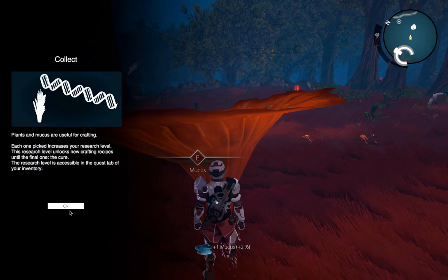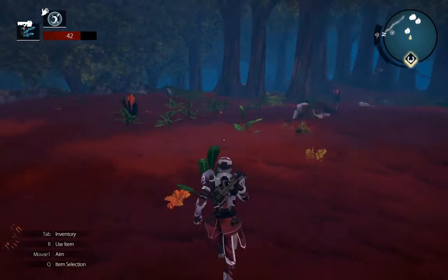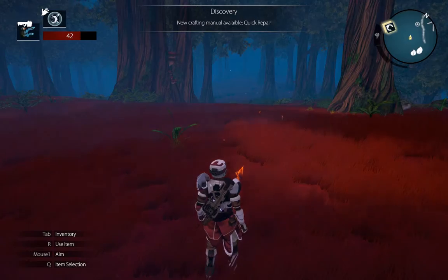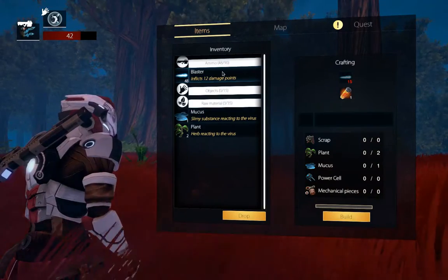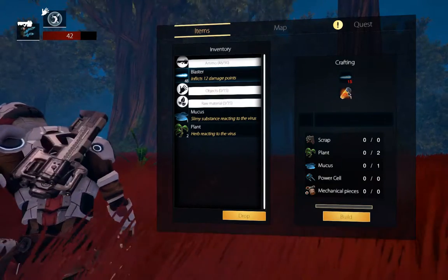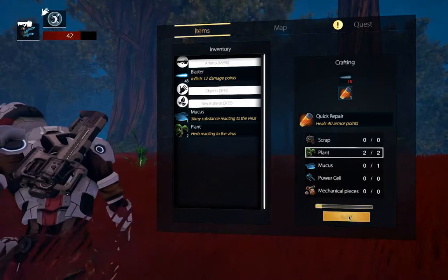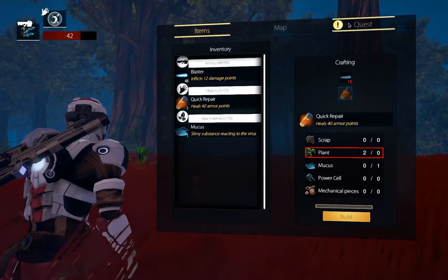At this point we're sort of in tutorial mode. Research level increases our crafting recipes. So we can build a quick repair which heals 40 armour points, and 15 blasters. Let's build it — one quick repair. And let's look at our quest.